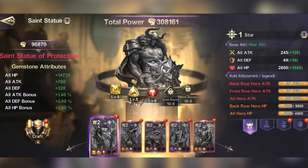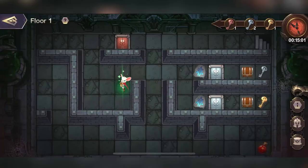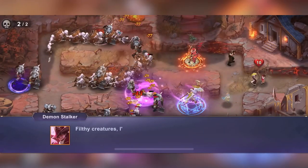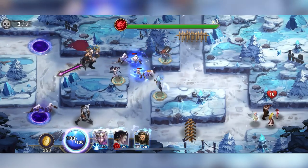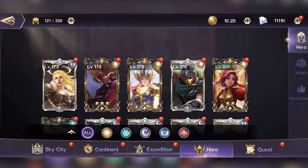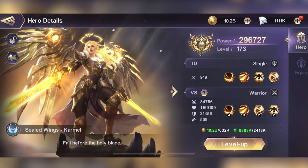Ace Defender is a high quality SRPG masterpiece which combines turn-based RPG battles with tower defense elements. It also has a traditional RPG storyline with 40 plus chapters equaling nearly 2000 levels. There's also a really cool storyline about how the Dragon Clan threatens the balance of good and evil in the world. There are 5 hero factions: Divine, Demon, Shadow, Nature, and Light, with deep hero background stories for you to dive into.